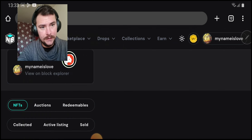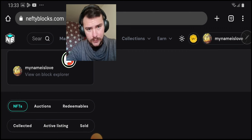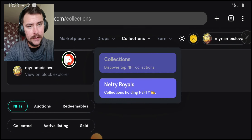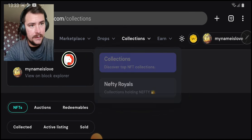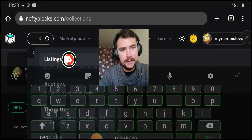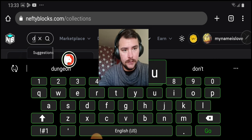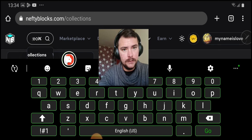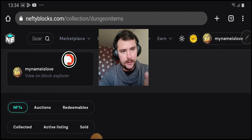Every market has its perks — on Nifty Blocks it's easier to create and sell NFTs. Let's find the collections. There have been some changes with Nifty Blocks. Let's search. Okay, this is where you find the collection and we are going to the Dungeon. The screen is really weird right now.